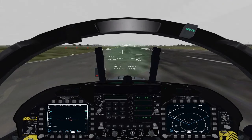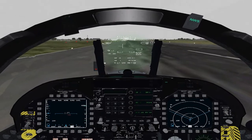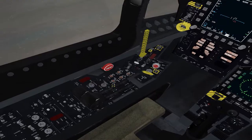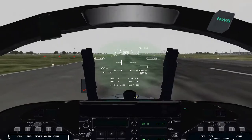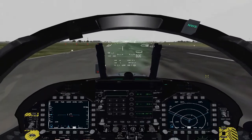Hey guys, and welcome to a crosswind landing tutorial and takeoff in the Hornet. The first thing I want to do is make sure your radar altimeter is on, so double-click that and you'll see a little box pop up. Let's get a wind check from the tower.